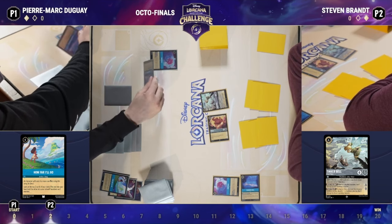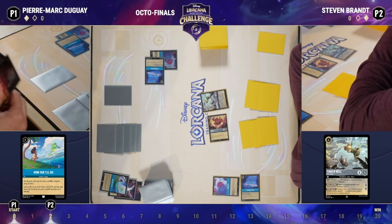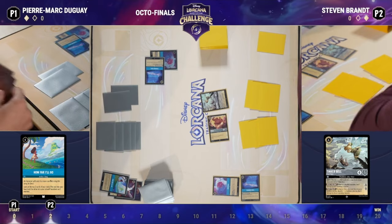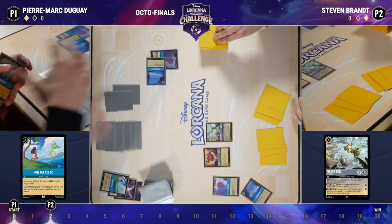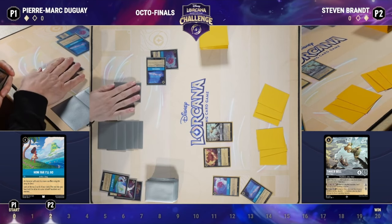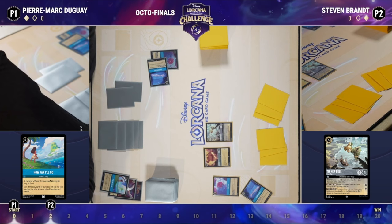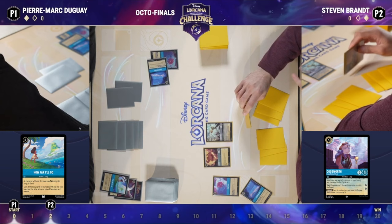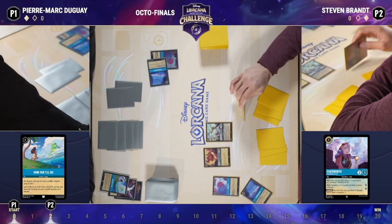Both decks utilize the Hiram drop package as well as Tamatoa and Lucky Dime as end-game win conditions. The big thing is Ruby has access to Madame Medusa to hit opposing Hiram Flower Shams, as well as Be Prepared to clear large board states. Sapphire Steel insulates itself against damage-based removal because of things like Cogsworth's Ward — Be Prepared doesn't care too much about Cogsworth. Both players are looking to get out an early Lucky Dime, which is particularly impactful in any ramp mirror.